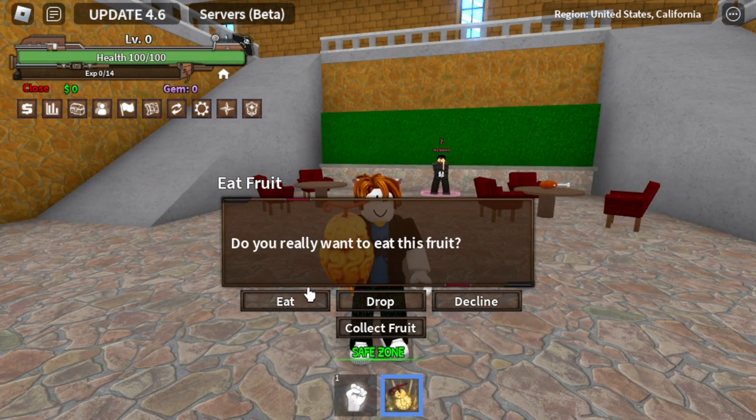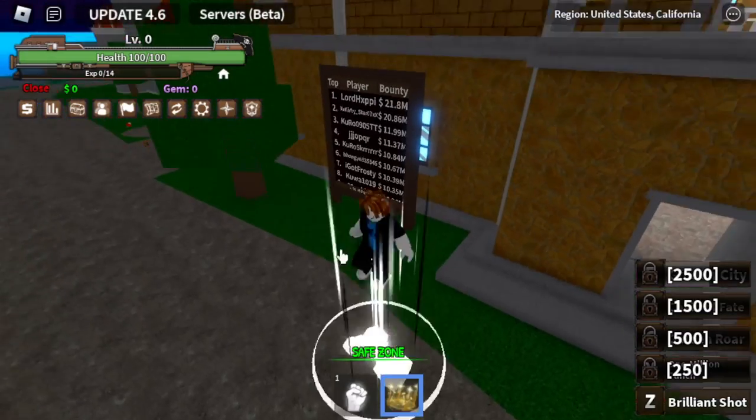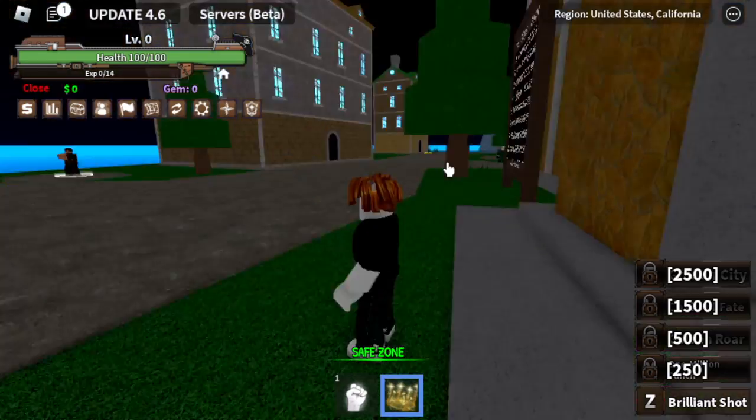First off, we're going to start by eating this. There you go. Tastes terrible, but here it is. For the first skill, we got the Brilliant Shot. You will be using a golden coin to hit your enemy, which is really good. Again, this is the gold fruit.